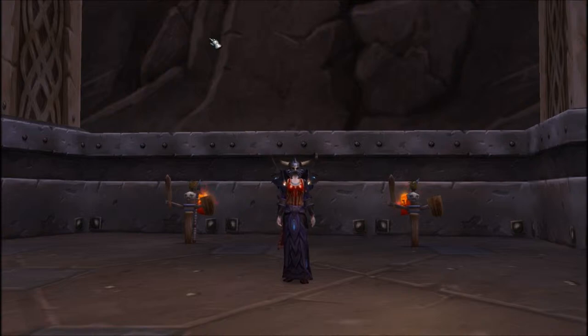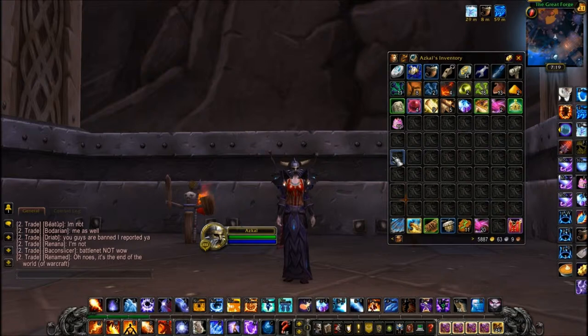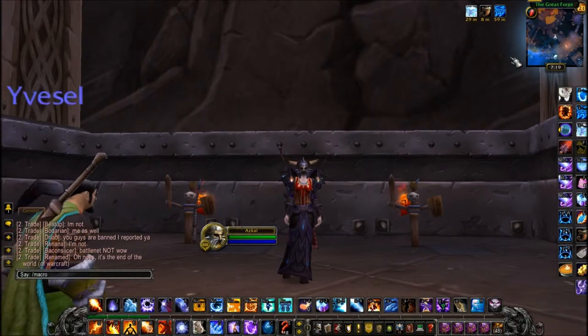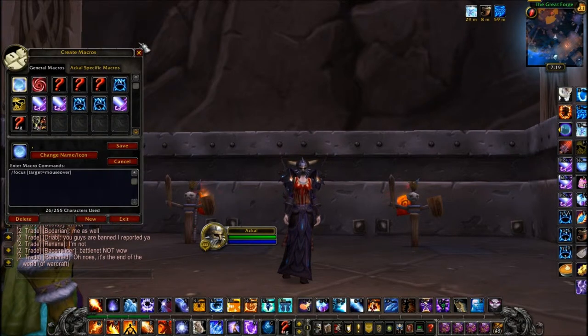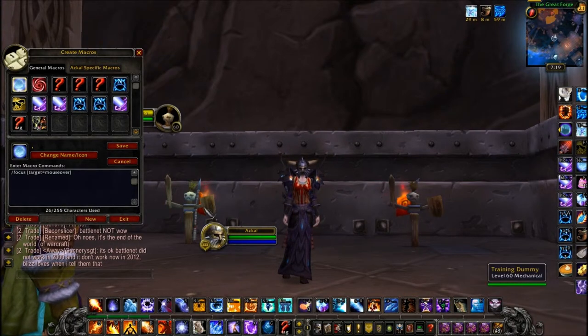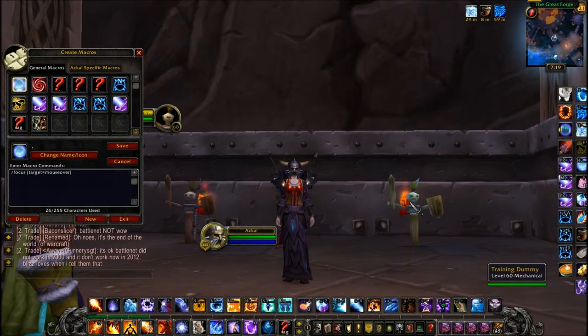I'll show you what they are. Macros are pretty easy to make — all you have to do is just type slash macro. I have four basic macros that I use for threes and twos. I have focus target equals mouseover, which is really simple because you can make pretty much whoever you want your focus.